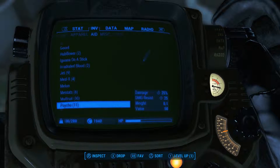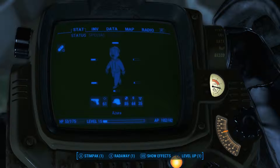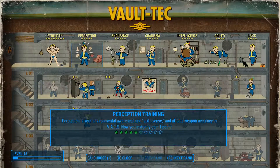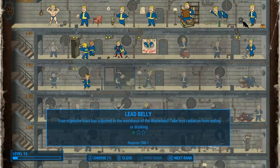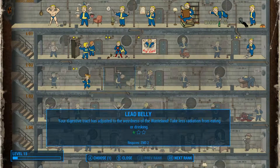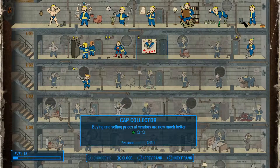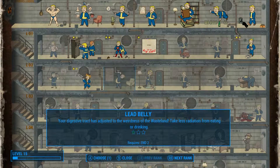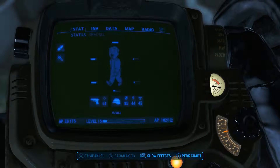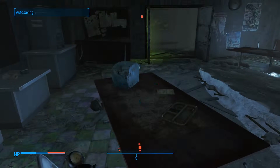Right now I'm just trying to get through this mission, I don't even care. Let me heal myself again, use a Rad-Away so I can get more health. Get that level off. I should do the Lead Belly perk so when I eat food it doesn't hurt me as much or I don't get as many radiation points. Yeah, alright. Thanks — we're good to go.